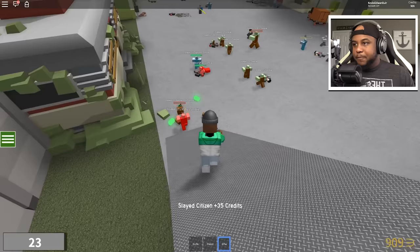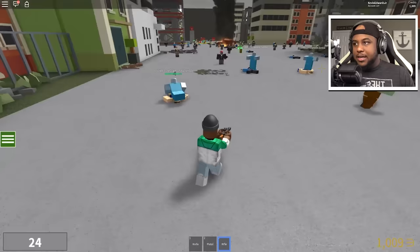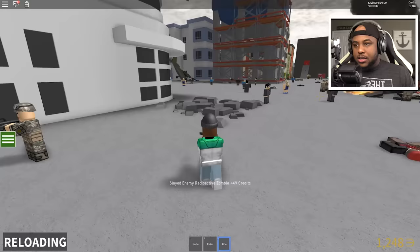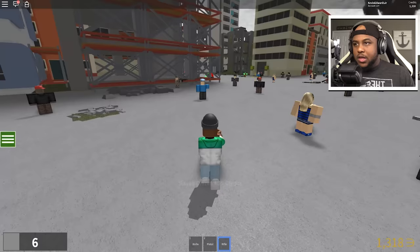Going in on his zombies — we're almost at a thousand credits. How much is this diamond zombie gonna get us? 60 credits. Looks like we need to be killing some more diamond zombies. How much is the radioactive? 49 credits. Then we slay the citizen. Our credits are going up, we're doing it!